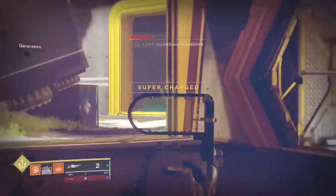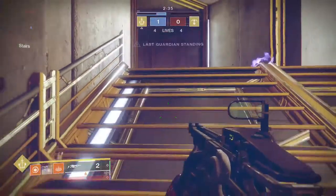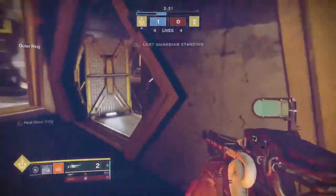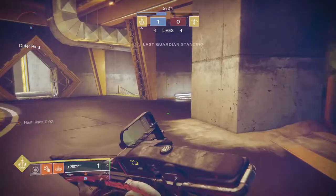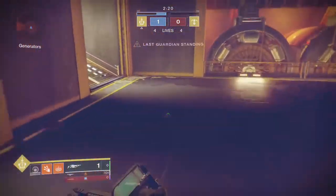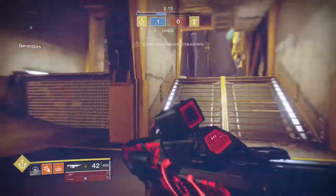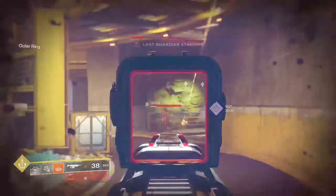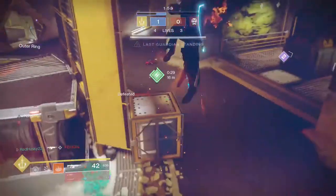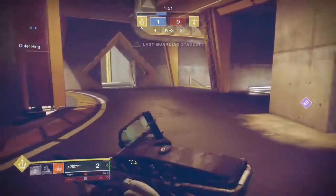He got the jump on me a little bit again but Icarus Dash let me get out of the way. I'm running tier 10 recovery so Heat Rises recharges really fast. We both kind of screwed up there — I wasn't expecting him to be there and the invisibility got me. I catch a glimpse but don't get the shot off. I hit him with Celestial Fire, damage him just enough, and hunters get scared when they get hit with anything — you can see him panic a little. That gave me enough time to mow him down with my Summoner.